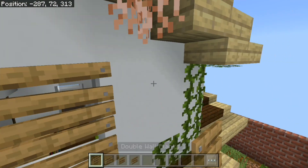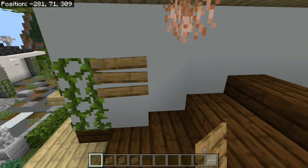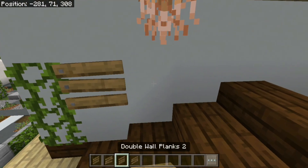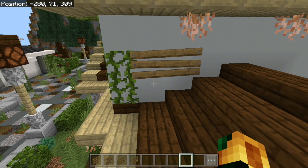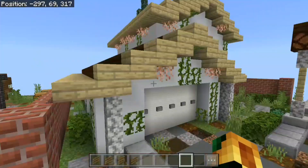Moving on, we have the wallplugs. There's four types of wallplugs. Two are for two block wide doors or windows, and the other two are for one block doors or windows, or anything that you want barricaded, if I say so myself.